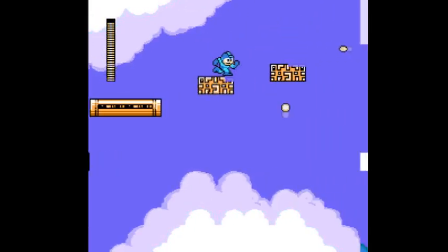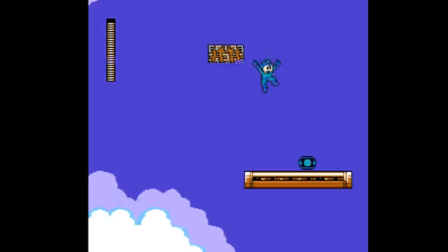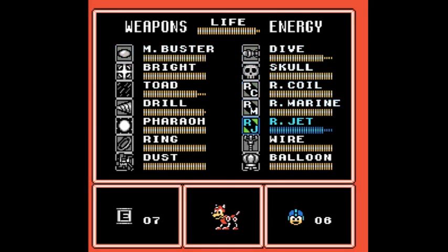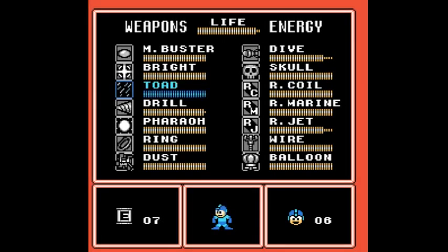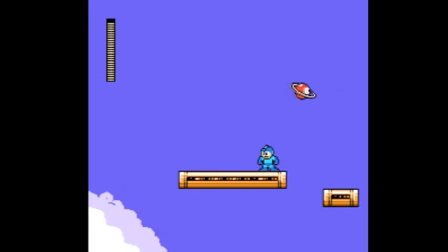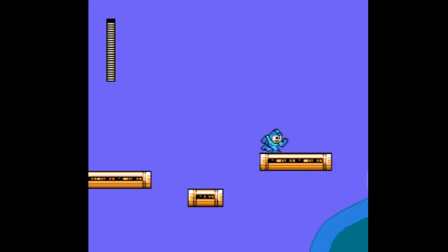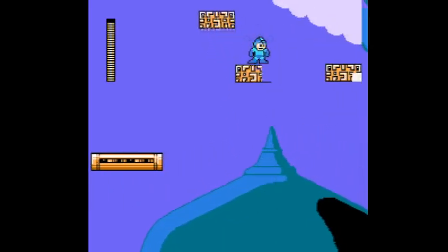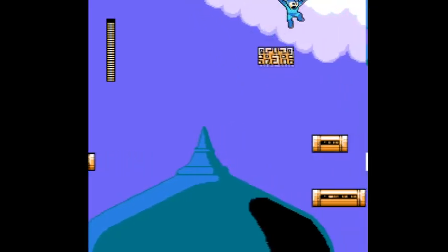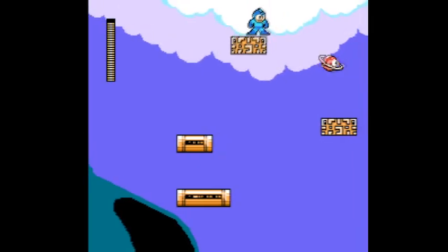These platforms are part of what I was rambling about earlier. If you stand on them, they go down slowly. If you jump, they go up. So you can use that to your advantage to make some space for your jumps. I'm almost done with the stage actually — not too much longer from this point.